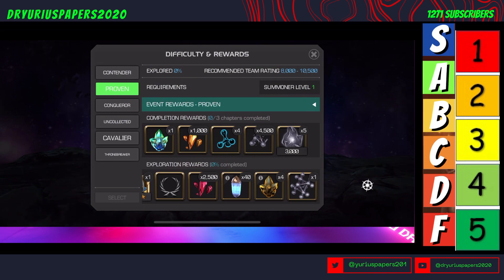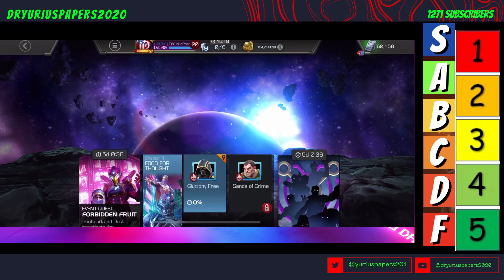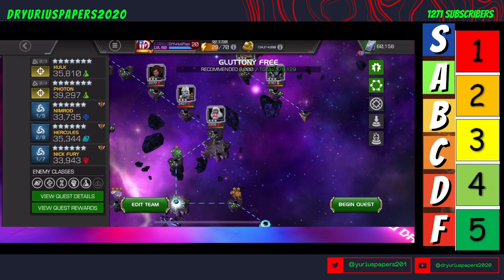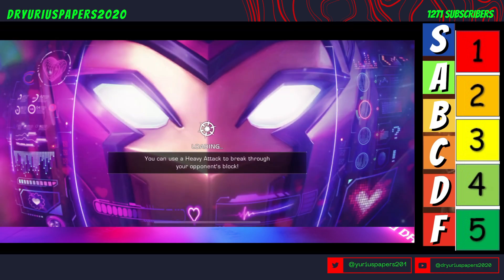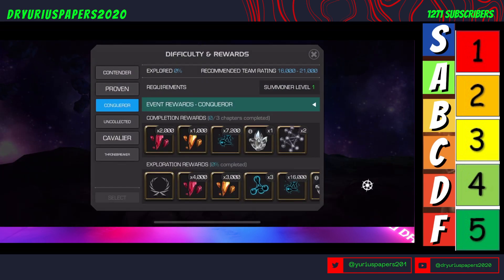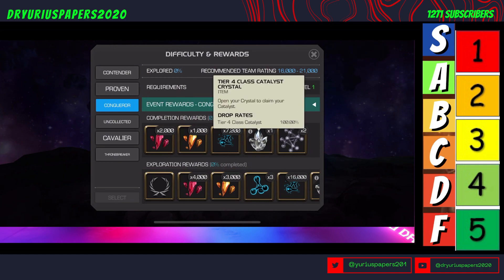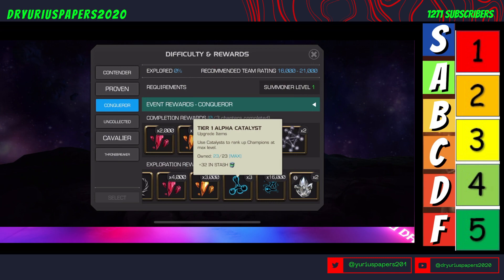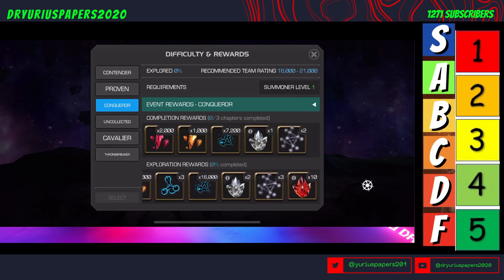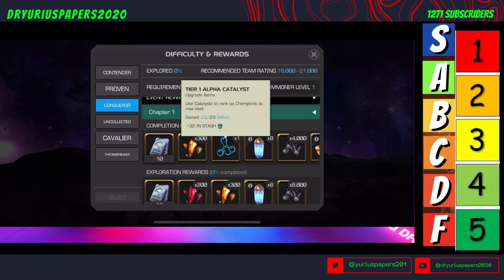You should be 100%ing Proven. The other difficulty you should concentrate on is Conqueror EQ. You're getting five-star shards, pieces of Tier 2 Alphas, fully formed Tier 4 Class Catalysts, Tier 1 Alpha, more Tier 2, more Tier 4 Class, Tier 4 Basic, some Sig Stones, and some Tier 1 Alpha and Tier 4 Basic from the chapters themselves.